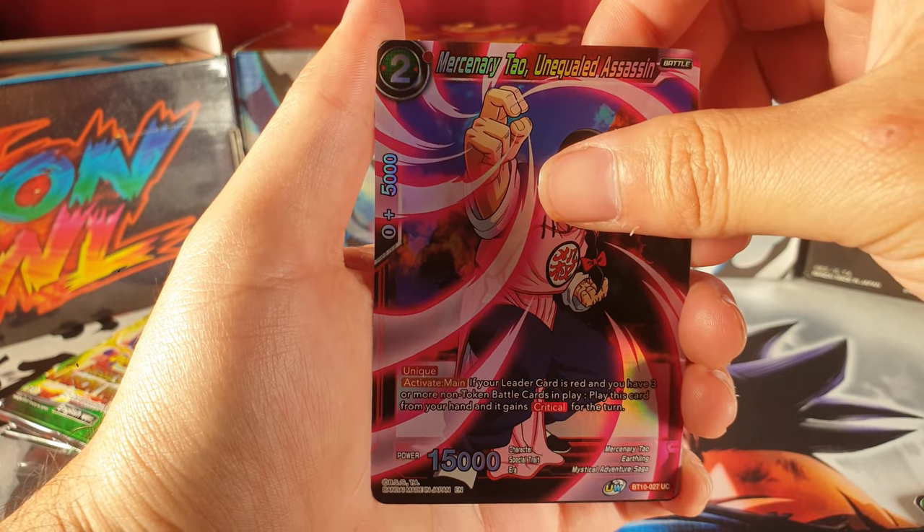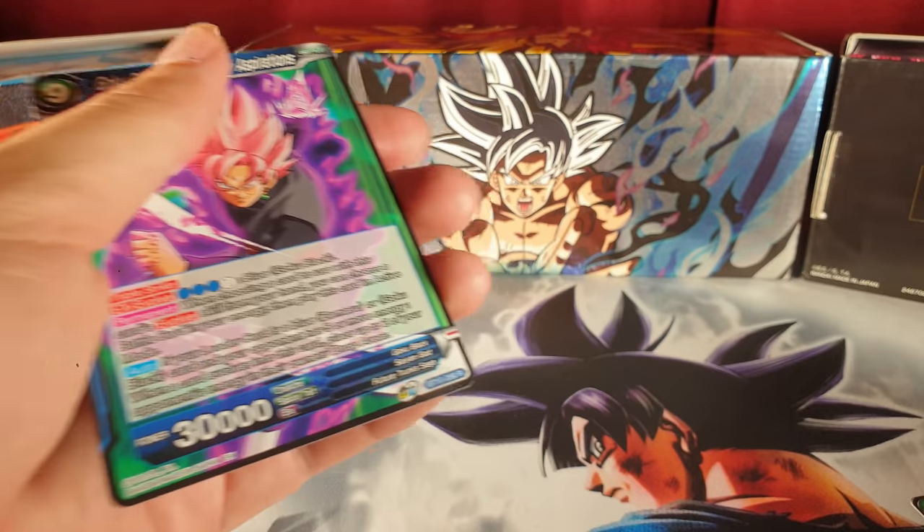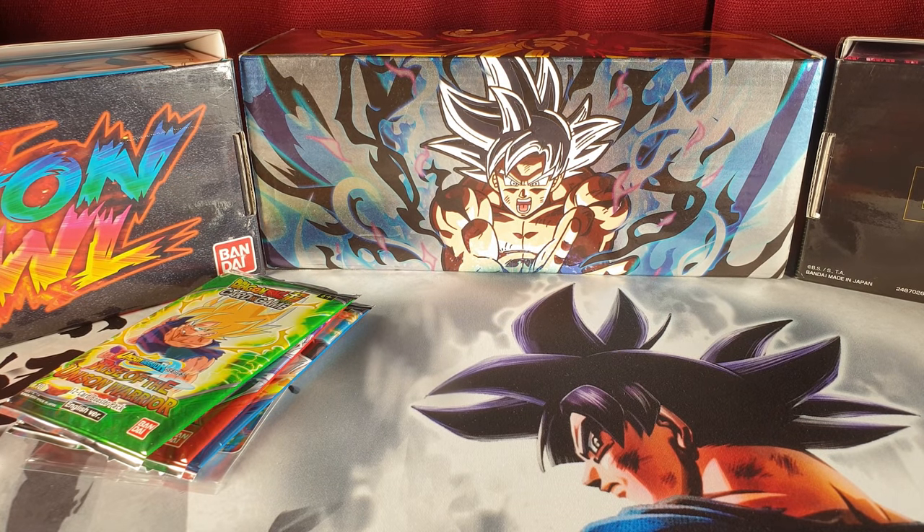And we have Mercenary Tao — I didn't even know that guy came out in this set. And we got a rare — Goku Black! That Goku Black deck is going to be tight.